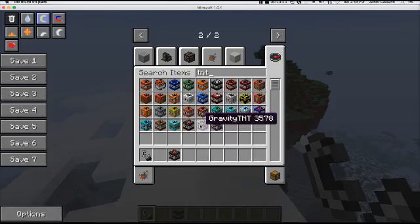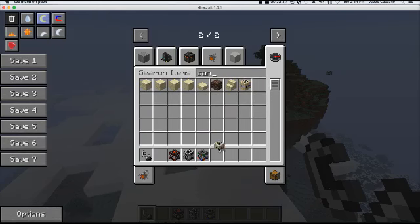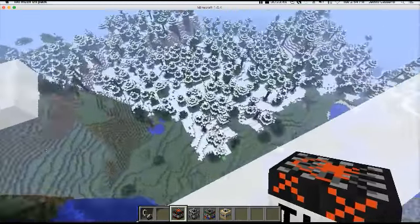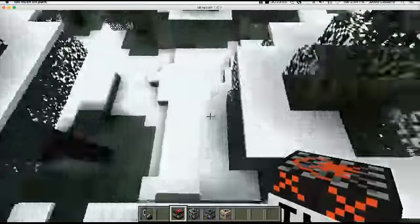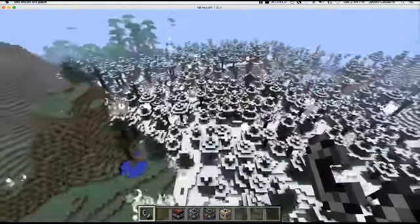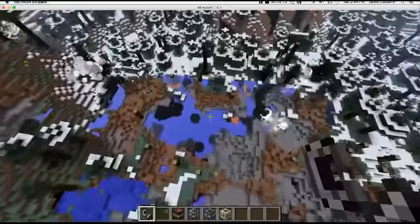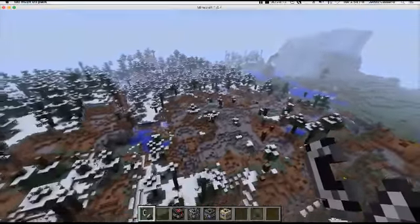There's the Firework TNT, Gravity TNT, Custom TNT, and Sand TNT. We haven't destroyed anything on the snow biome — let's put the firework TNT here. Boom! That is awesome — look at that, it does a lot! This is like one of those types that if you want to take out a biome fast but easy, that's the TNT for you.